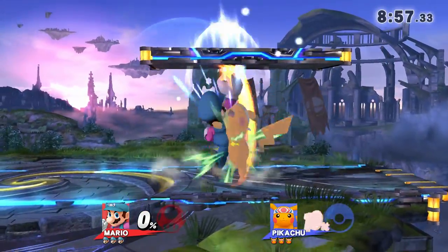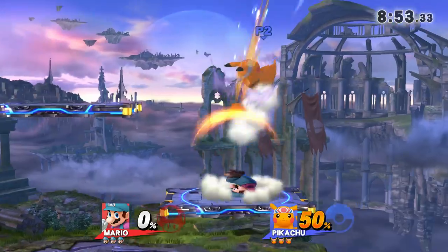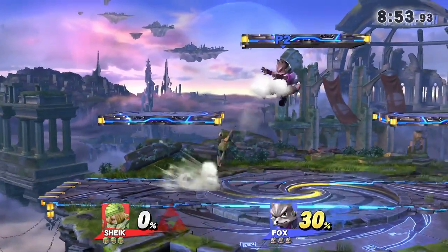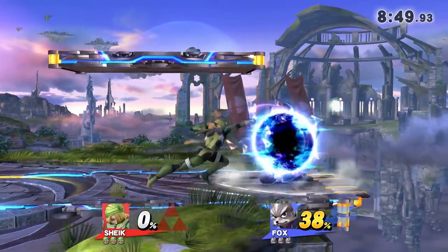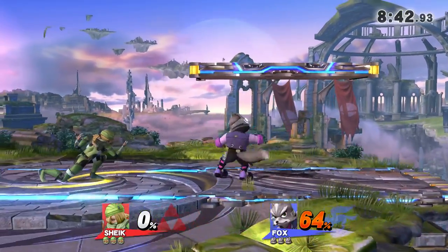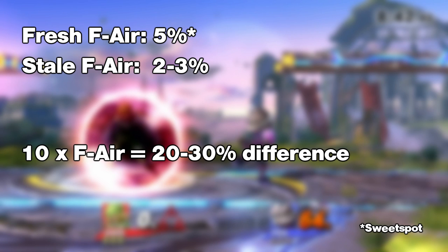These very small adjustments can seem insignificant, but in certain scenarios they can make a big difference. Sheik is a character that often relies heavily on her forward air because it's so ridiculously good. So a lot of times it is four or five times in the queue, which means that instead of five percent it only deals three or even two percent. If Sheik hits ten stale fairs in a stock, it adds up to twenty or thirty percent less damage than without staling — a huge difference.